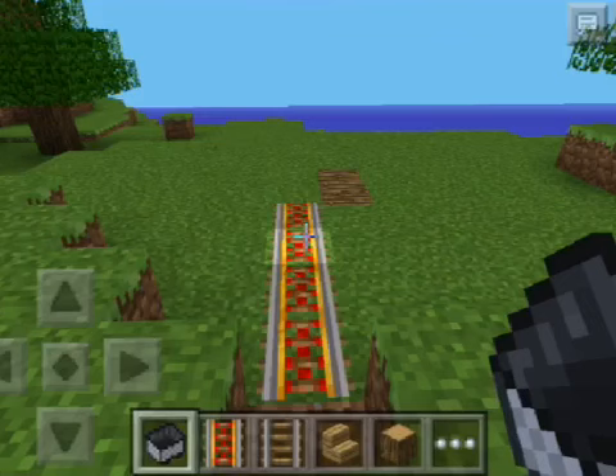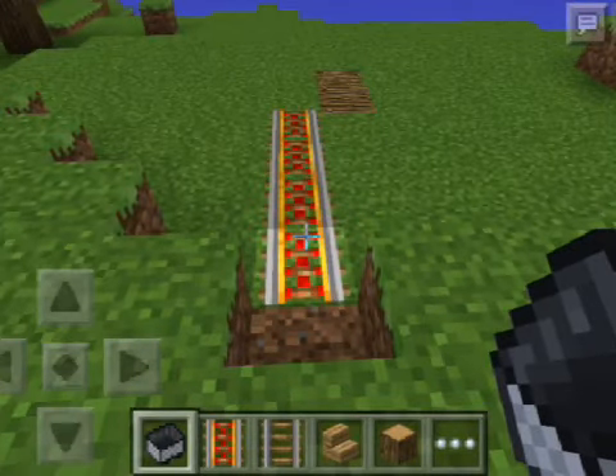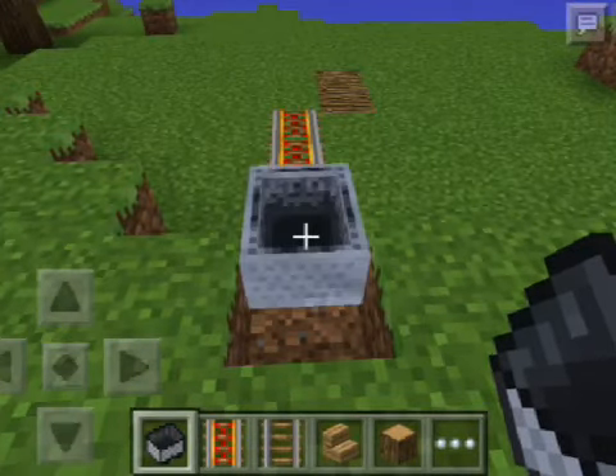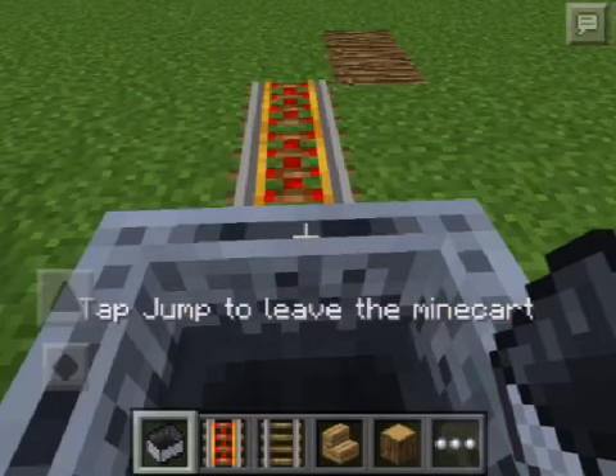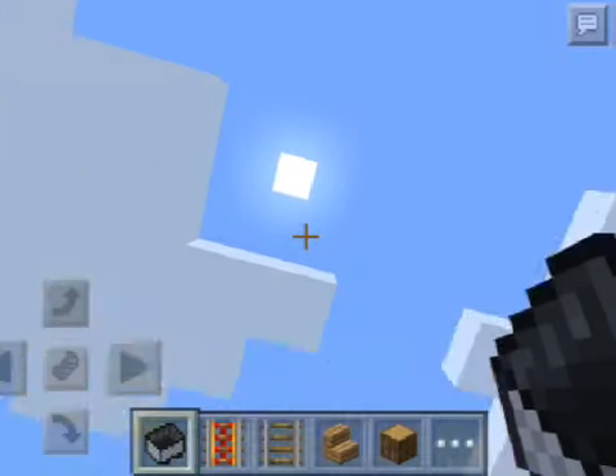What's up guys, it's the Exit Gamer XZ, and today I'm going to show you how to troll your friends by killing them using a mine cart roller coaster. First I'm going to show you how this works, and then I'm going to show you how to do it. You just get in the mine cart, you go, you leave the mine cart, and you fall in a hole.